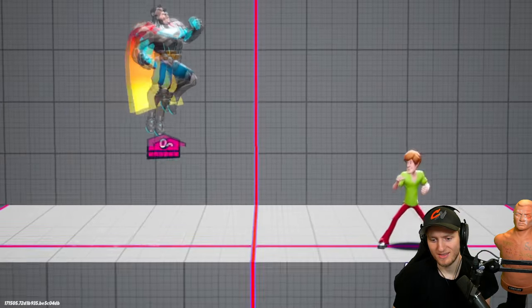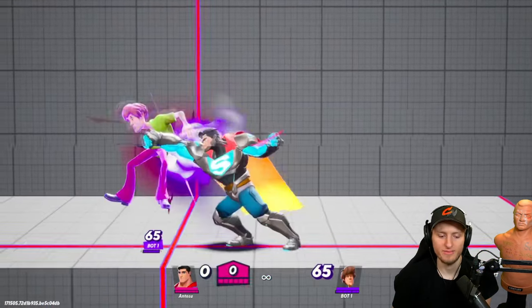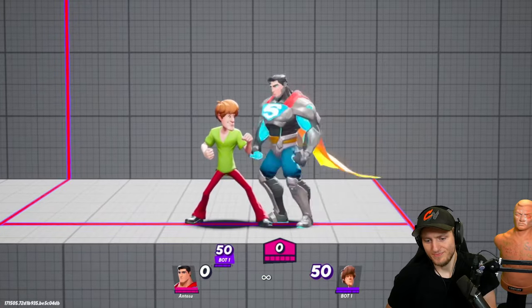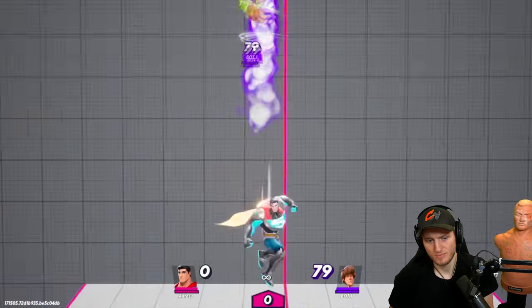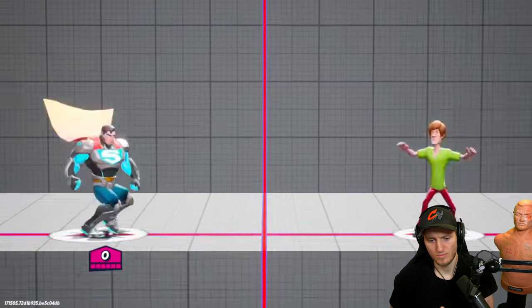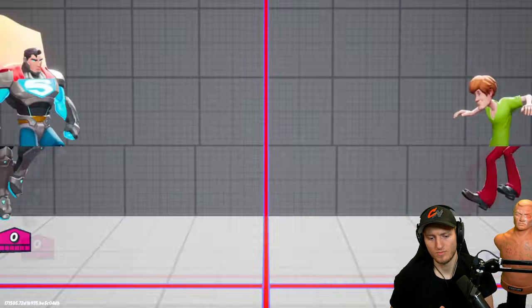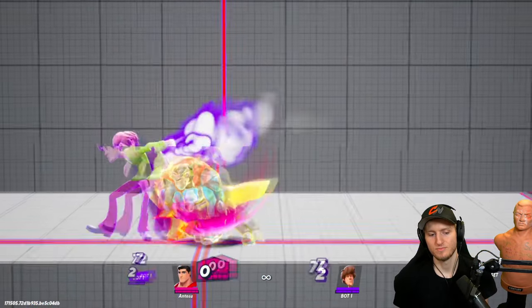I wouldn't go for the nine-jab combo if they hit zero — you might as well go for something else. If they're on the edge, this is a lot more reliable. If you do jab there, jab, jab, up tilt — this pushes away so it's only good at low percents. At mid percent you do jab there, jab, jab, up tilt, and then up there is true out of that — it has a lot of knockback so you're killing lighter characters at like 60.